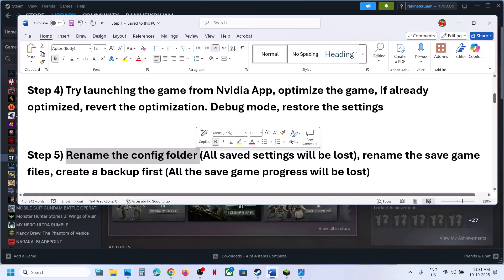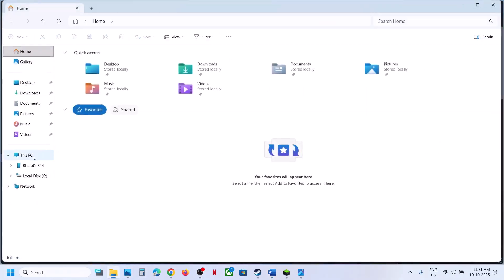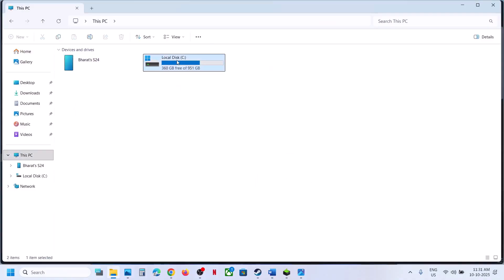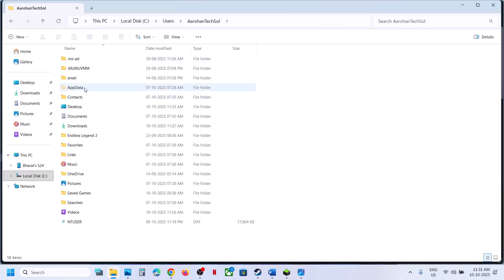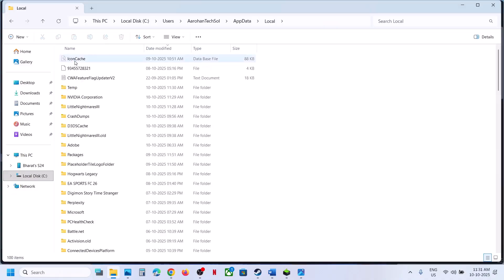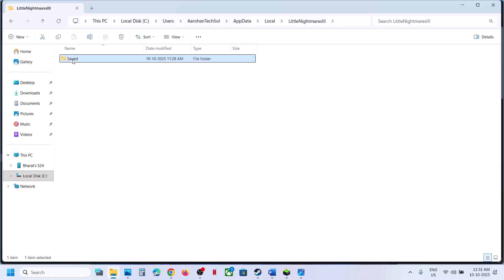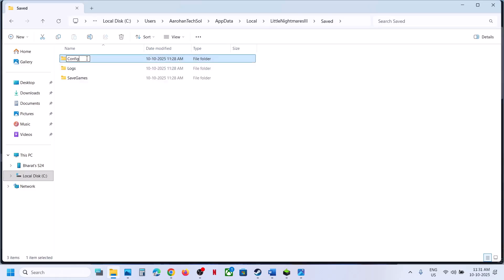Still not working? The next step is to rename the config folder. Open File Explorer, go to This PC, open the C drive, open the Users folder, open your username folder, then open AppData. If you don't see AppData, go to View > Show and put a check on Hidden Items. Open AppData > Local, then open the Little Nightmares 3 folder > Save folder — you will see the Config folder there.